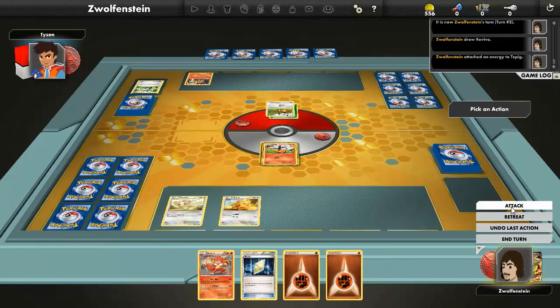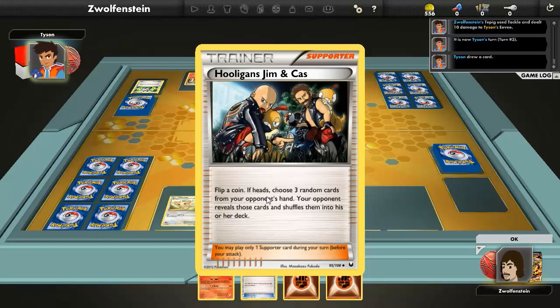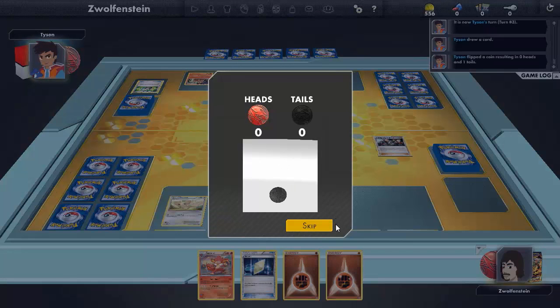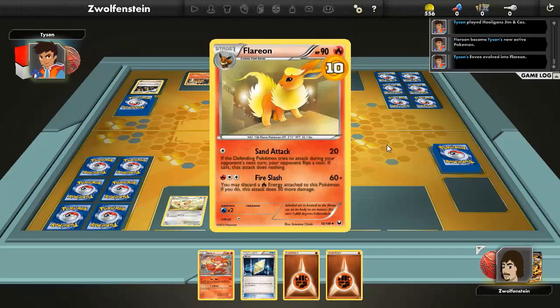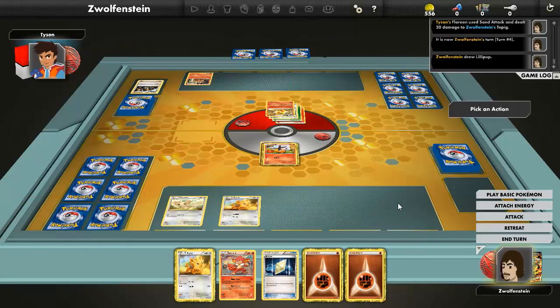Attach energy here and Tackle for 10. Patience — if heads, choose three random cards from your opponent's hand, your opponent reveals those cards and shuffles them into his or her deck. Tails, sorry. And Flareon — okay so he's using a grass-fire deck.